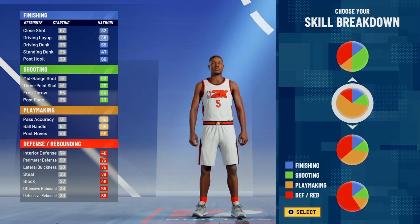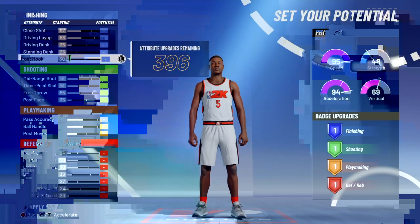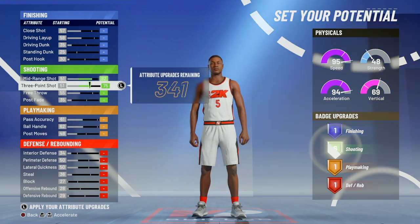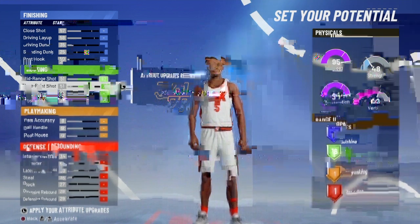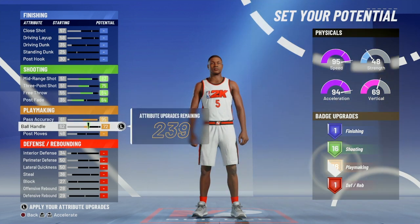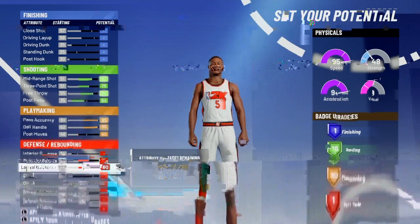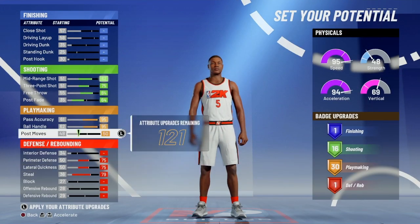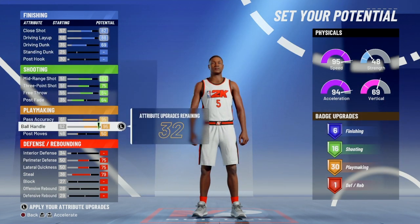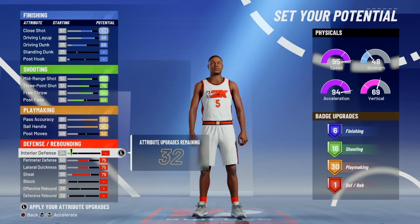Next is Build #4 — the Pure Playmaker, the pure orange one. This one has its advantages: it's the tallest build you can make as a point guard, which is really good. You get 75 ball handle, move down for extra attributes, go to playmaking and get 29-30, then upgrade defense. The finishing is only six, but at the right height you might be able to get contact dunks.